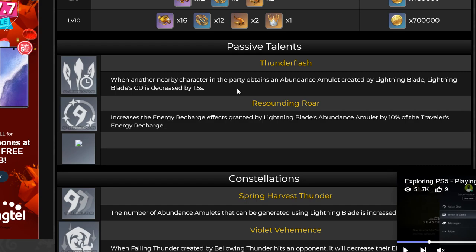Let's talk about the first passive talent. When another nearby character in the party obtains an Abundance Amulet created by Lightning Blade, Lightning Blade's cooldown is decreased by 1.5 seconds. With 3 Amulets from C1, that gives you 4.5 seconds reduction, meaning Lightning Blade's cooldown is at 9 seconds. Note: it says 'another nearby character' — if the Traveler picks it up, you do not enjoy the cooldown reduction. This further confirms the Electro Traveler is really built to be a sub DPS or support character, not a main DPS.